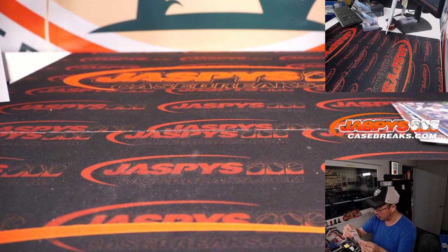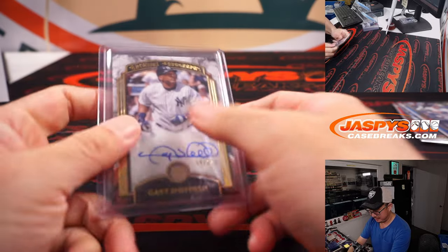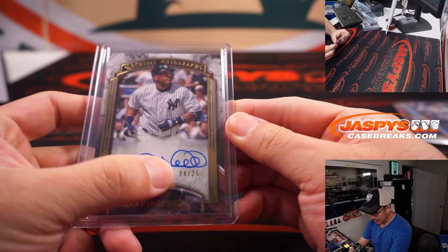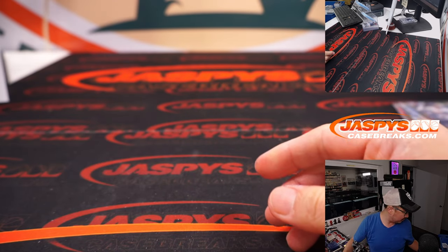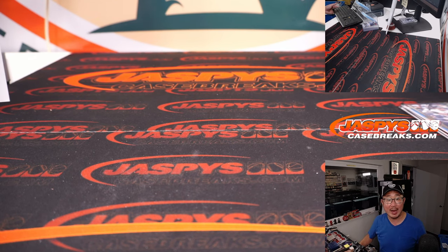Maybe that candy bar in the Newt Bar commercial — maybe waggle the bat like Gary Sheffield, that'd be kind of cool. A little nod to Gary Sheffield, a known gym rat. Maybe. That goes to Yankees four — Dale with Yankees four — and that's that, ladies and gentlemen.